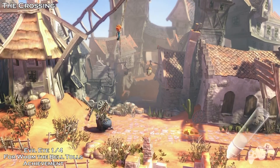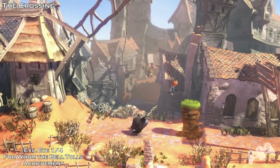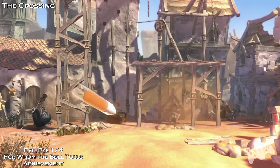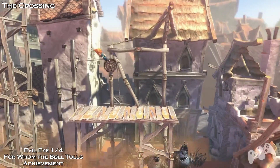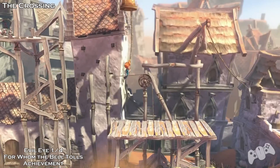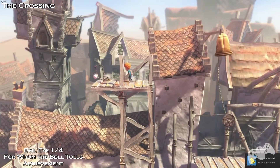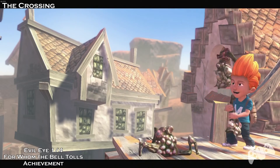So this is the next level called The Crossing. You'll find these lovely creatures — big creatures with maces and they won't mess around. So once you run away from one of them, quickly go to the top here and jump on this rope. You'll see another rope slightly higher than where you are, and you'll find a bell. This is the achievement — you have to ring the bell for the achievement 'For Whom the Bell Tolls'. Once you get that achievement, then grab the Evil Eye off to the left side.